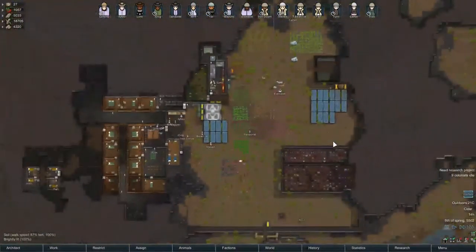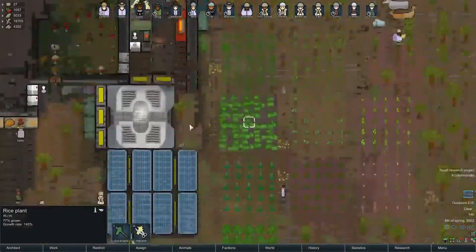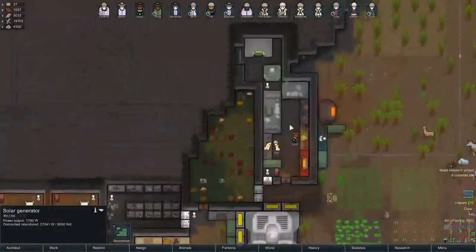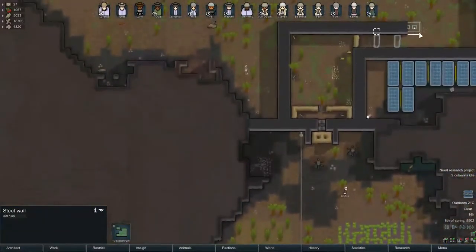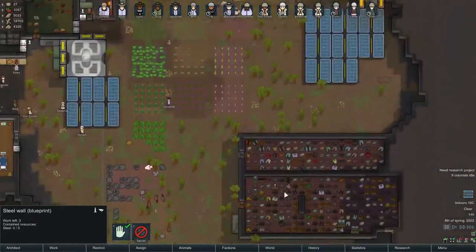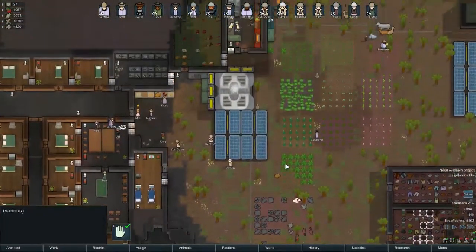But in general, you have to manage the whole colony — whether you have enough food, whether you have enough power to light up the base, whether you have enough defense to protect your colony from raiders' attacks, and even if you have enough resources to build what you ever want to build.